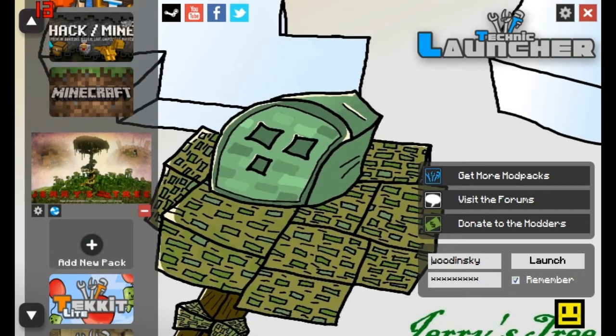This is the new Technic launcher — this is what the new one looks like. It's got Steam, YouTube, Facebook and Twitter at the top here, don't know what they do. This is a beta version by the way, so if something can go wrong, something can go wrong. But basically this is how you add a custom mod pack using the new Technic launcher. I'll show you where you download that from after I do this.